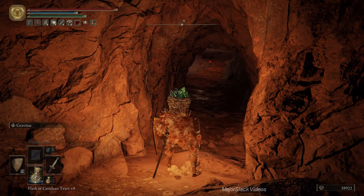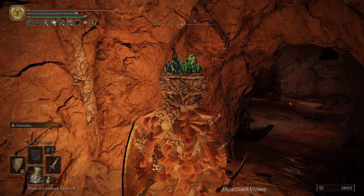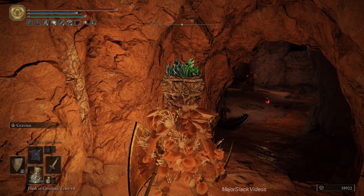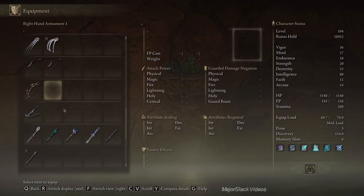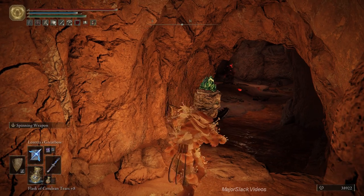This is the poison flower cave — there's a giant poison flower and it's going to start raining holy hail down on you. This is where Loretta's Great Bow would be useful. Let's switch over to the Carian Regal Scepter, which has a slightly higher sorcery scaling on it.